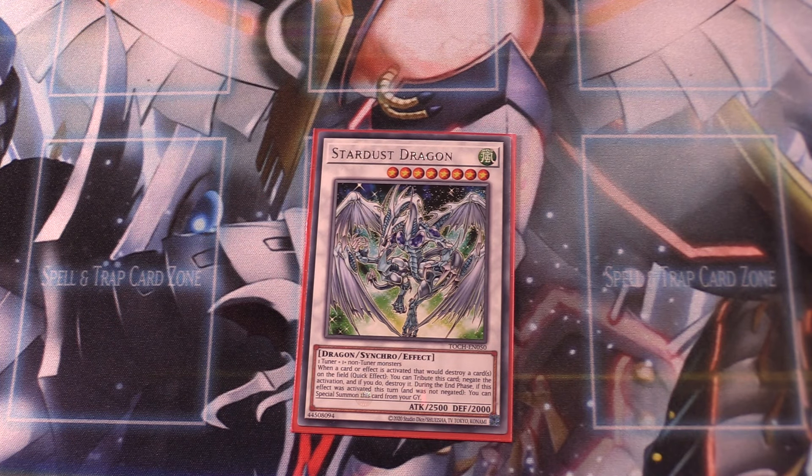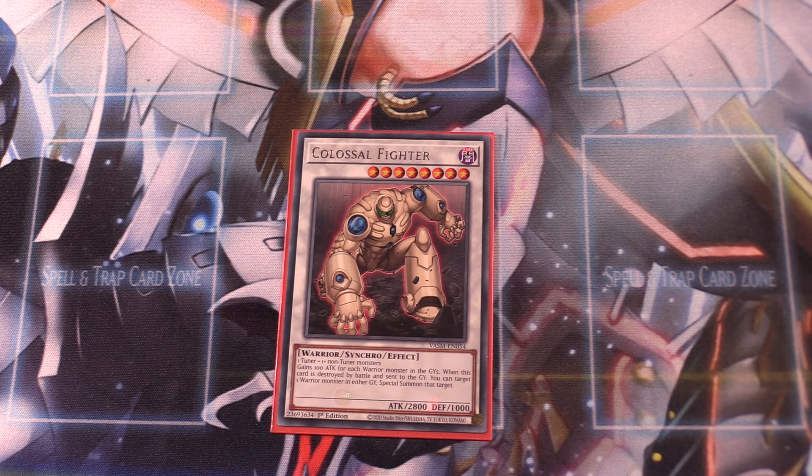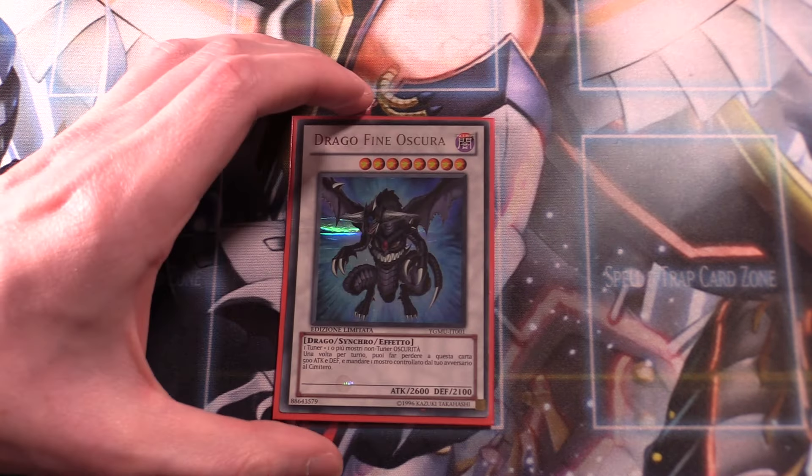Stardust Dragon, of course, is a really good level 8 generic synchro. It has a quick effect where you tribute this card to negate the activation of a card that destroys another card, and Stardust Dragon comes back during the end phase. Definitely essential at one copy. Colossal Fighter is another good generic synchro with a recursion effect — he gains 100 attack for each warrior monster in either graveyard, which can add up depending on the matchup. When destroyed by battle and sent to the graveyard, you can target one warrior monster in either graveyard and special summon it — and since Colossal Fighter himself is a warrior, he can revive himself. One copy of Thought Ruler Archfiend: when it destroys a monster by battle, you gain life points equal to that monster's original attack. Also, when a spell or trap card targets it specifically, you can pay 1,000 life points to negate and destroy that card. Absolutely insane. The final synchro is Dark End Dragon with 2,600 attack. Once per turn, you can target one monster your opponent controls — this card loses 500 attack and defense and sends that monster to the graveyard. Since it starts at 2,600 ATK and 2,100 DEF, you can activate that effect multiple times. Definitely essential at one copy.